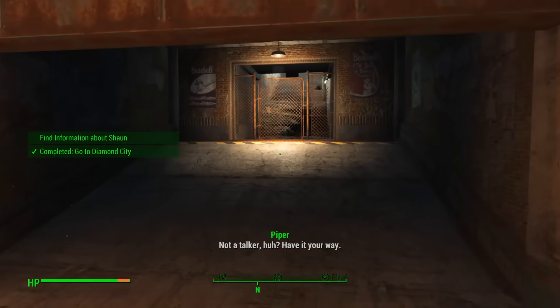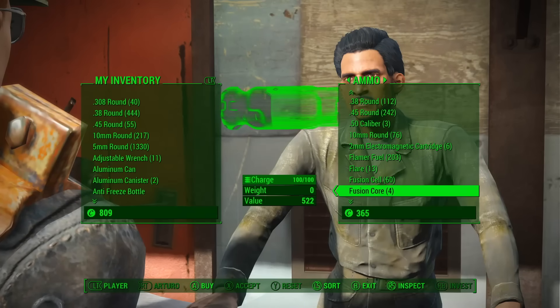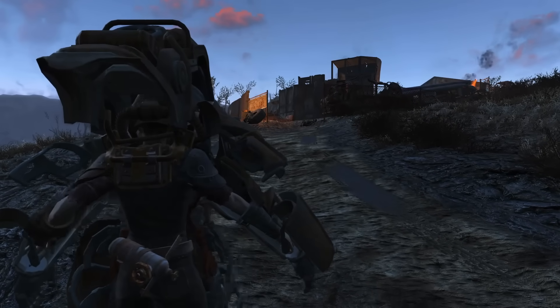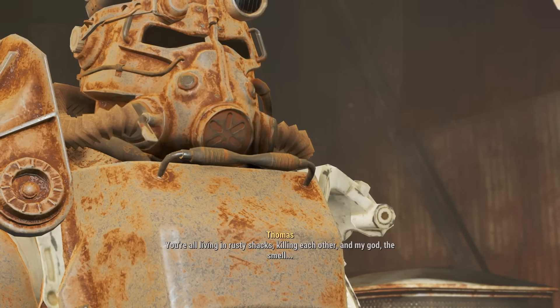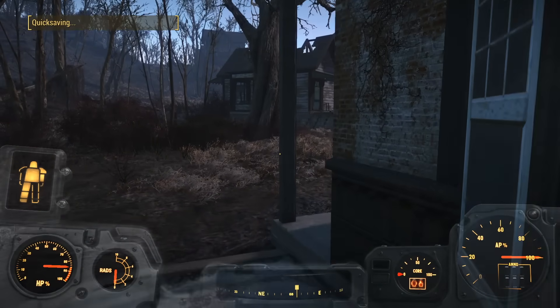I didn't bother with the mayor or anyone else when I got to Diamond City — I went straight for the vendors. Arturo had an impressive 4 Fusion Cores, and with enough batteries to last almost 90 minutes, I reunited with my Power Armor, tried to stop a murder but stood in front of the wrong person, did the interview with Piper, had a pessimistic attitude about everything, got word from Ellie about her robotic friend, and was off to continue my campaign of idiocy.